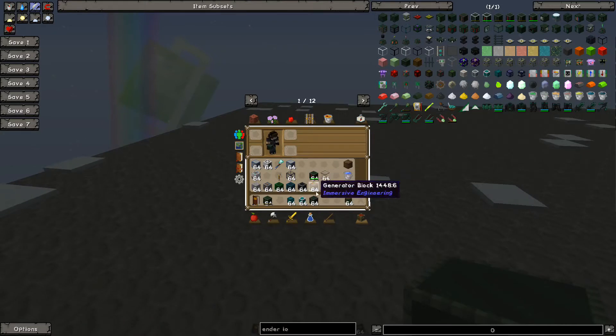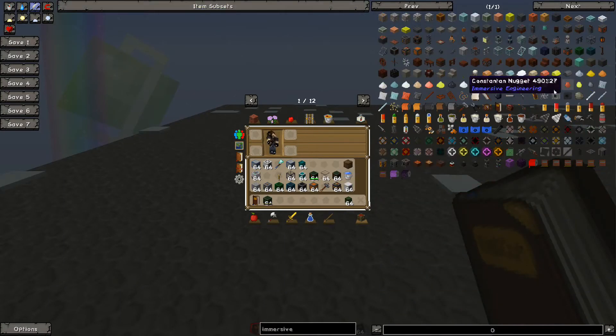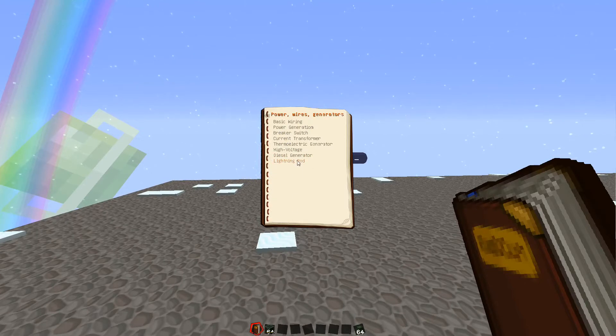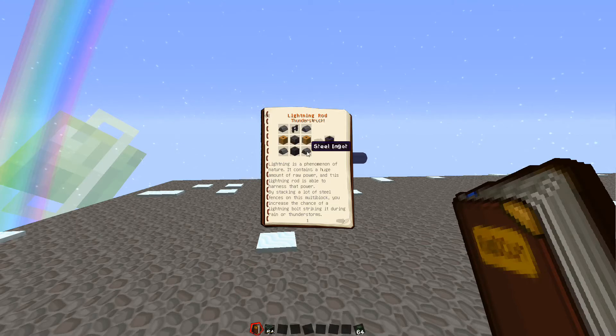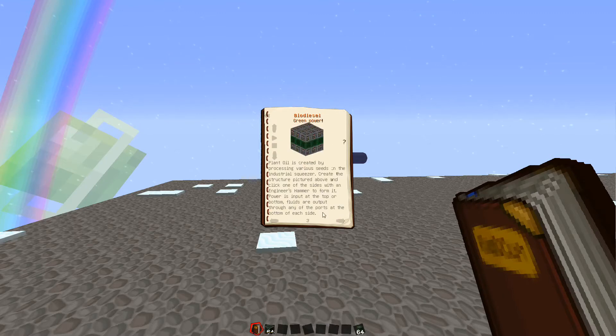The first thing you want to build is the Engineer's Manual - just a book and a lever - and you can open it and look through everything. A lot of Immersive Engineering stuff is a multi-block. We're going to look at the biodiesel setup, which you can find under heavy machinery. The first thing you want to build is two multi-blocks: your squeezer and your fermenter. The squeezer can use melon seeds, pumpkin seeds, normal seeds, or industrial hemp seeds - I tend to go with industrial hemp because it produces extra millibuckets.